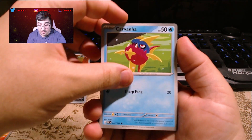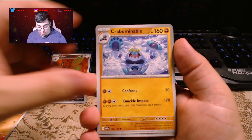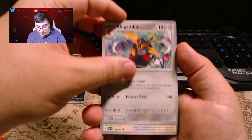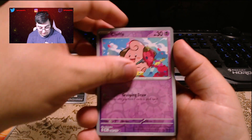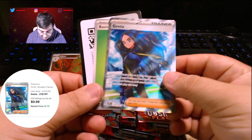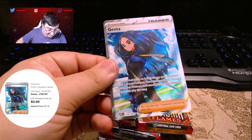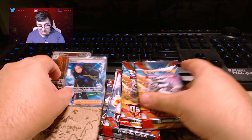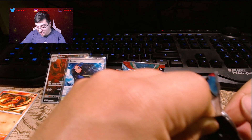We got a Beltway, Carvanha, Lechonk, Fungus, Crabbominable, Kingambit, Poincolone, Clepfa, and Masquerain. Wow — we got a Geeta! Look at that — we got a full art Geeta! Let's go! That's three Geetas in a row. Can we go for a fourth Geeta? Another full art?